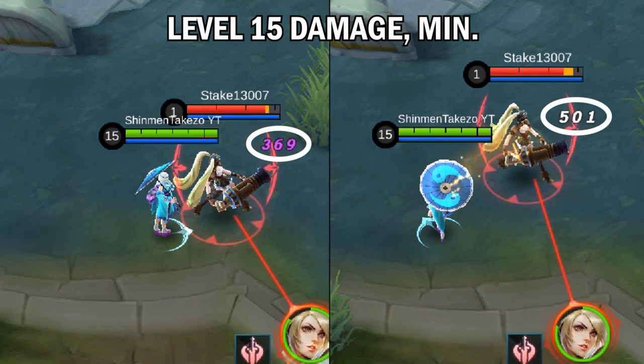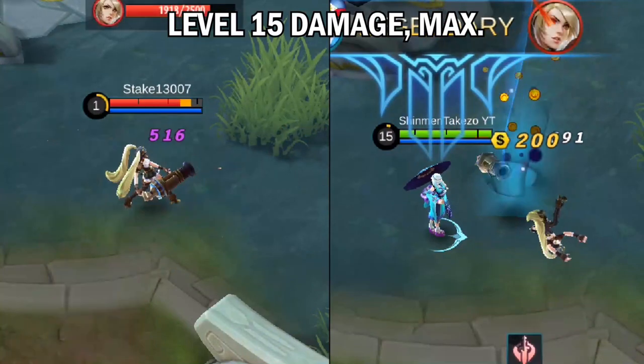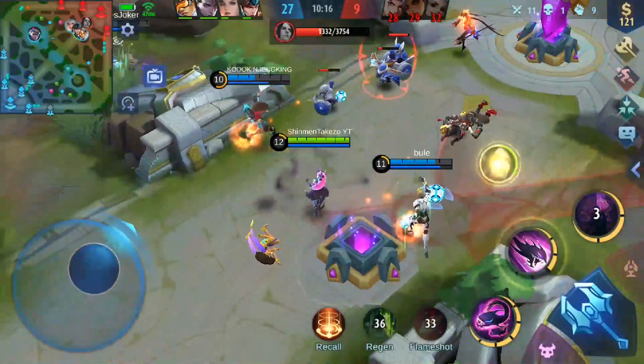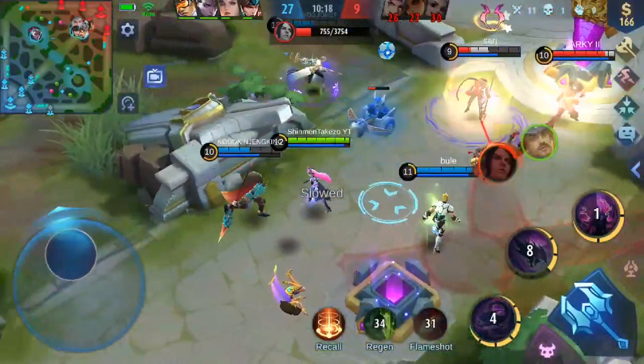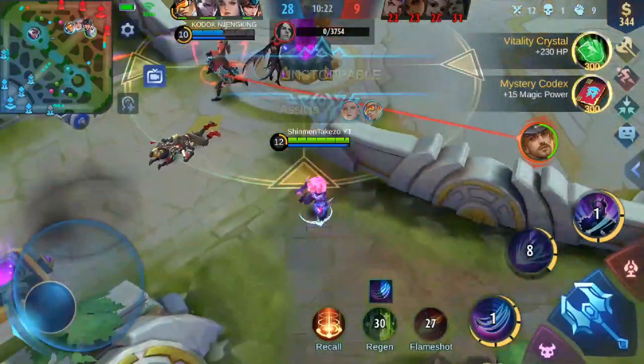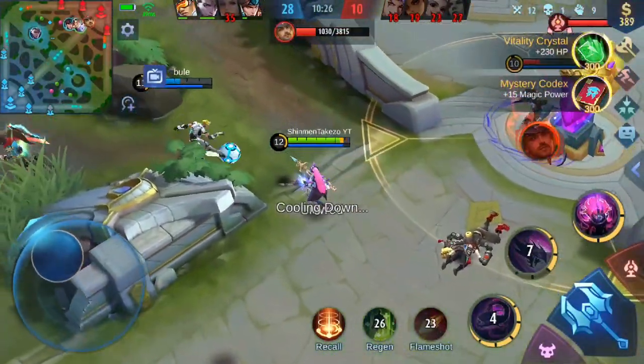At max level, Flameshot at close range still did 369 damage, while Execute did 501 to a full HP target. At max range, Flameshot still did 516 damage, while Execute did 691 to a 582 HP Layla. So Flameshot doesn't really benefit from leveling up since its damage output can only be increased with magic items, while Execute only needs you to level up. That's what you need to remember.